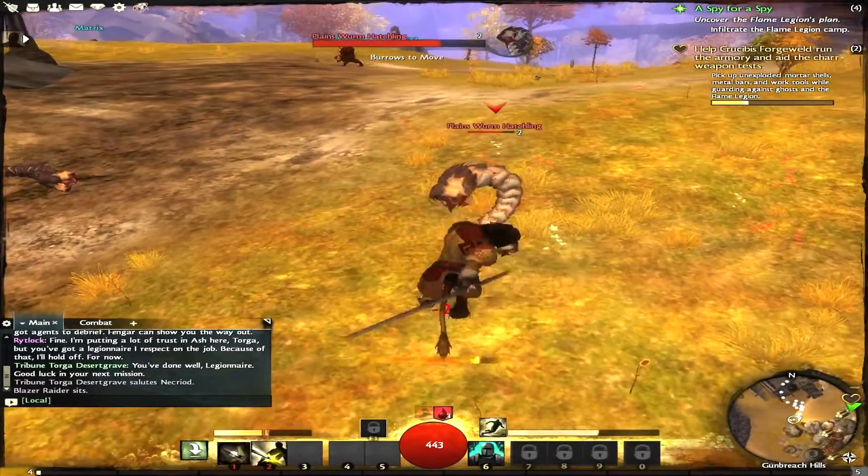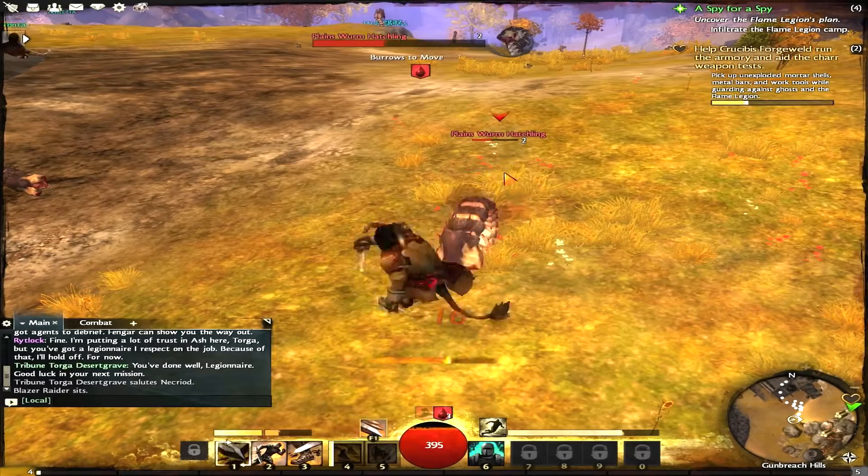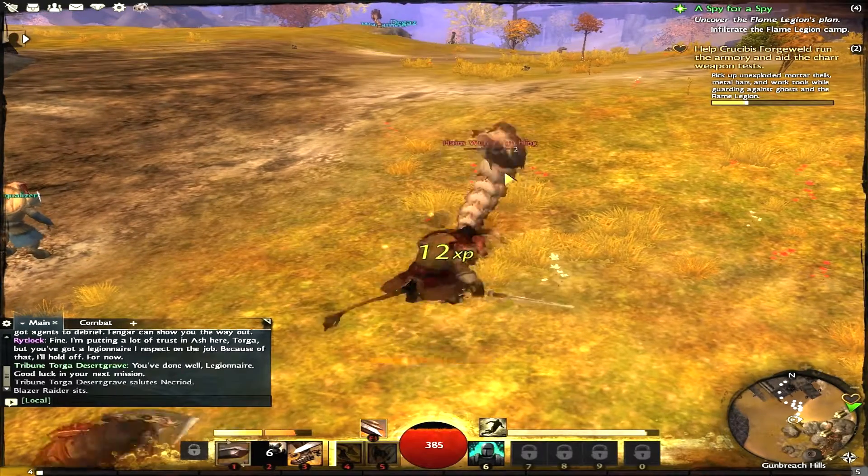And the last weapon, we pick up another rod. So we just beat the worm over the head with another rod. This is just an example video of some of the weapons you can pick up on the floor.